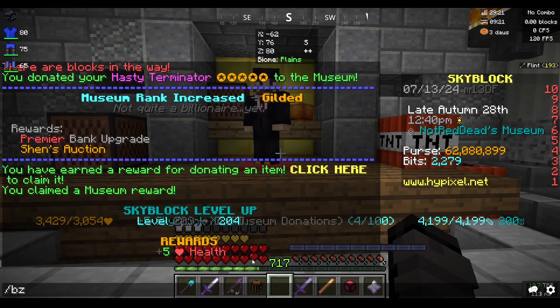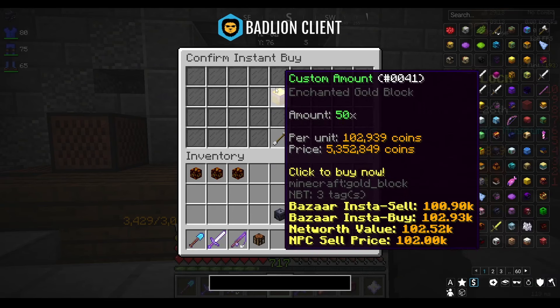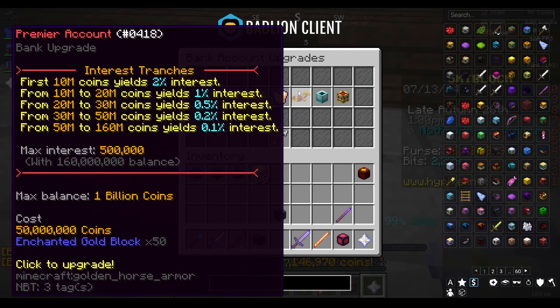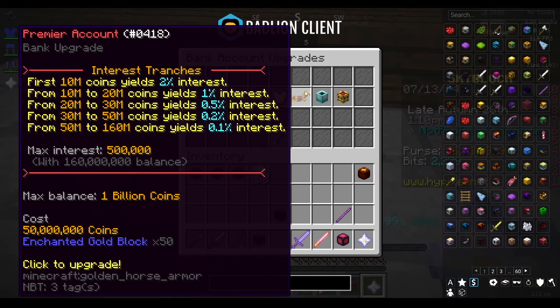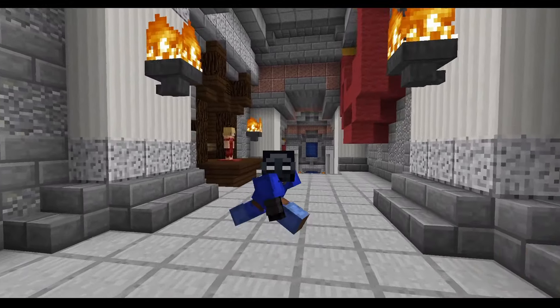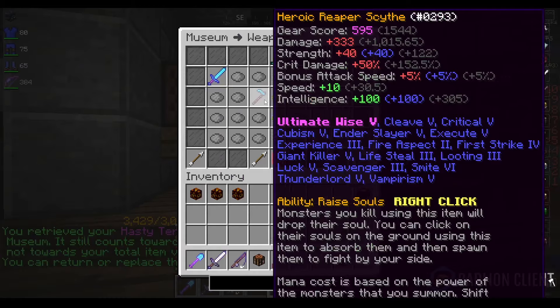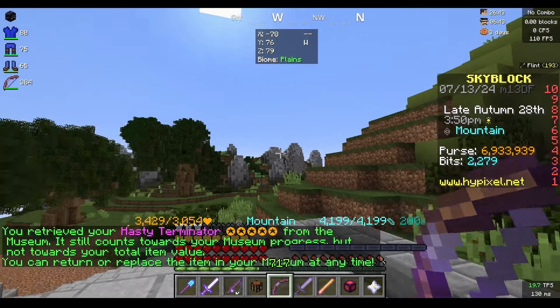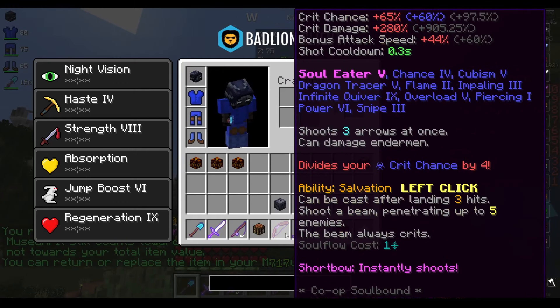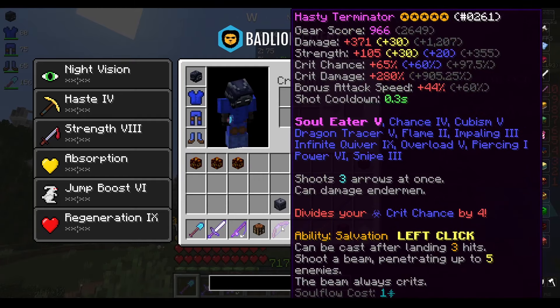There's the museum rank and five Skyblock XP — worth it. I did get a level up from that though, which is pretty cool. I'm gonna buy 50 gold blocks and upgrade the bank so I'll at least be able to hold a billion coins, hopefully pretty soon. That gave us 35 Skyblock XP just for doing that. Now that we've got the bank upgrade, we can take the terminator outside and use it as if nothing happened — the only difference is it's now soulbound so I can't trade it with players or auction it.